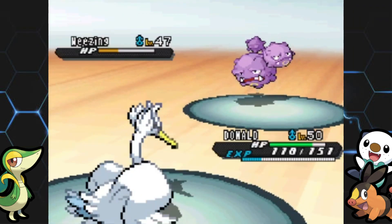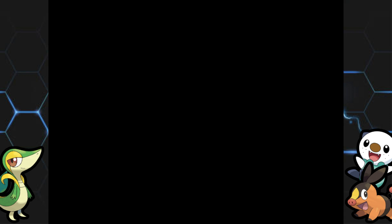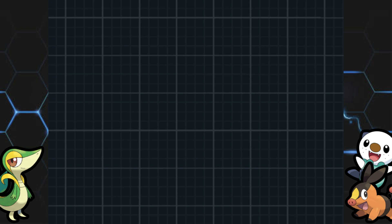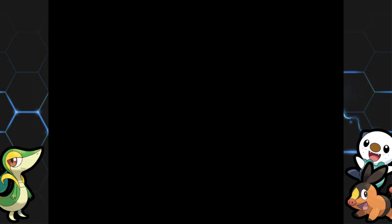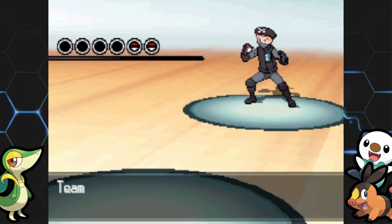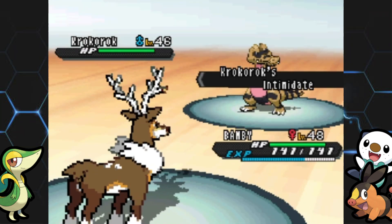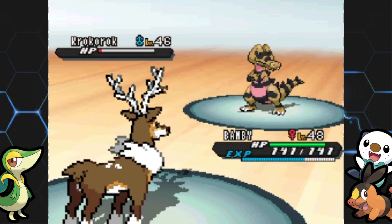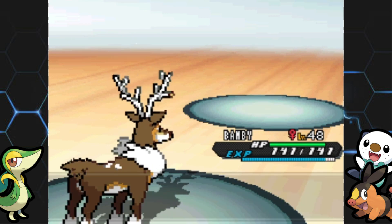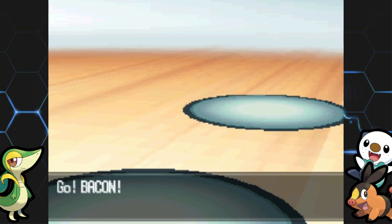You guys won't have to watch me wander around trying every warp panel — most just send you between rooms. It can get confusing, but I'll make sure to step on the right ones leading to the switches. That was Donald's first action this episode after being a beast last time. Now for the final grunt in this section — there will be more Team Plasma grunts in the Giant Chasm too. He's got a Krokorok, not sure why it's not a Krookodile, but that's Team Plasma.